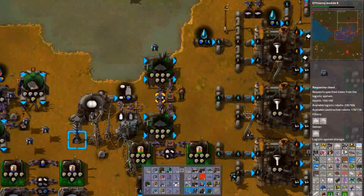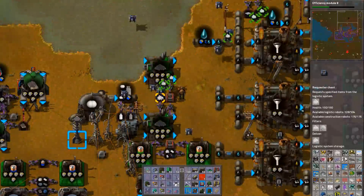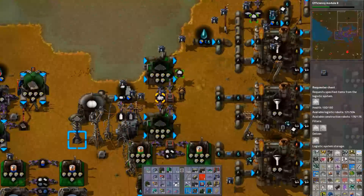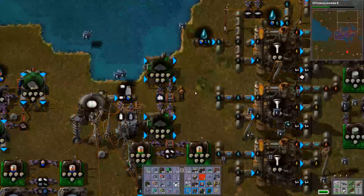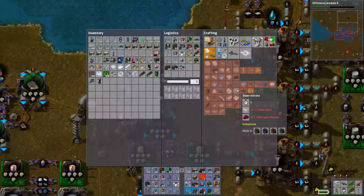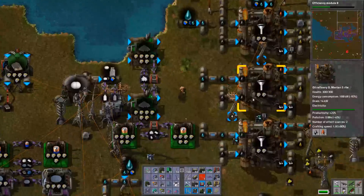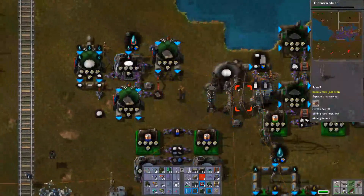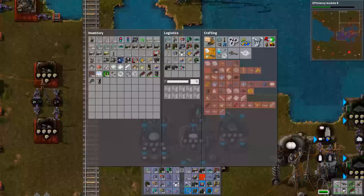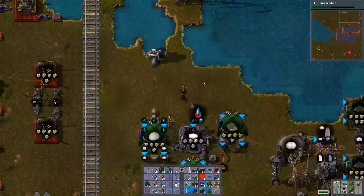At least we have some available logistics robots now. We're not getting any silver through the system. Silver nitrate needs silver plate and nitrogen dioxide. Alright, this is gonna be a production here. Silver plate — we're probably not making enough of, but we can make more. Chemical plants again.